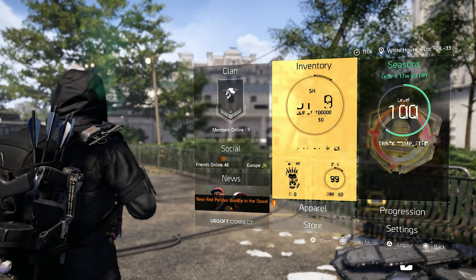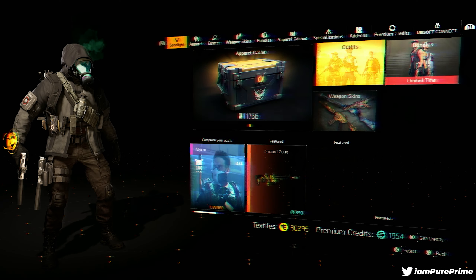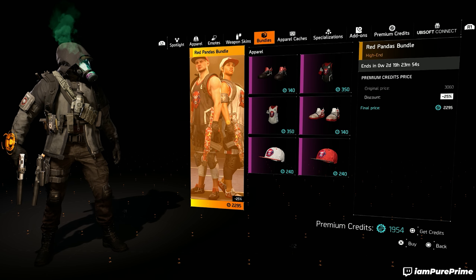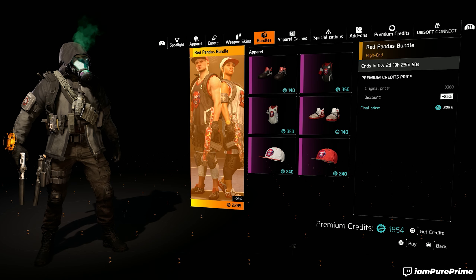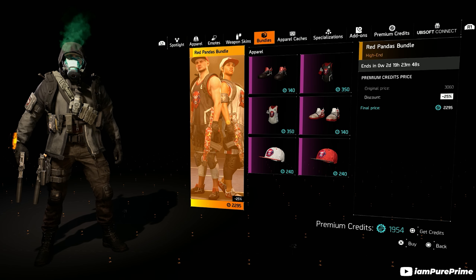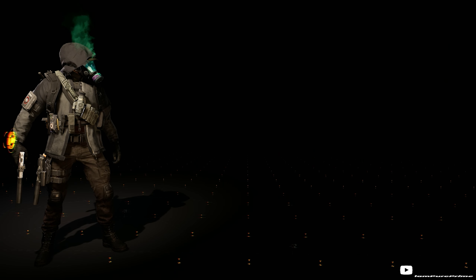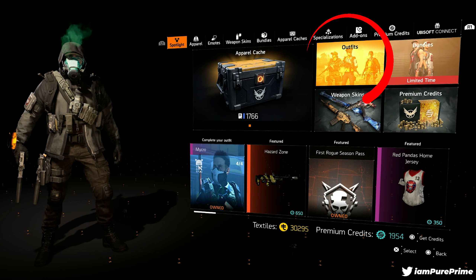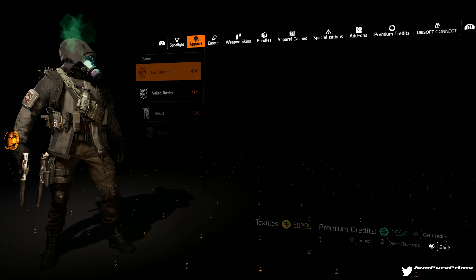The only thing you have to do is open up your settings, go to Apparel, then go to Store. Like I just said, if you go to Bundles you will see that the Rat Panda bundle is still there for another two days and 20 hours. But if we go back and go to just Store, you can see that we can go to Outfits — that's next to Bundles — I'm highlighting it right now.